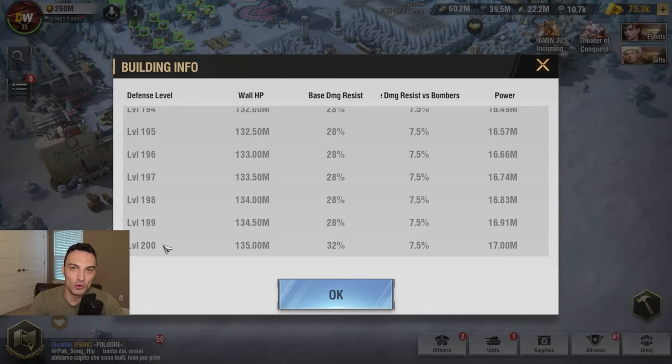Once every single one of your four fortified walls is level 200, then we want to take a single wall at a time up to level 300. So the first wall goes from 200 to 300, then we go to the second wall from 200 to 300, then the third wall, then the fourth wall — rinse and repeat across the board for all four of your fortified walls.